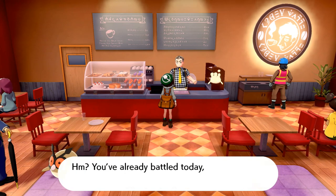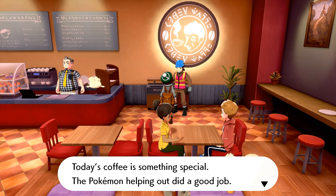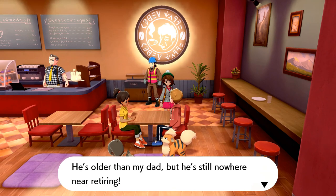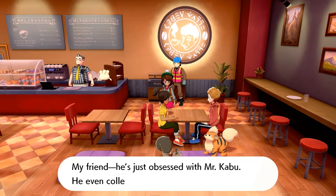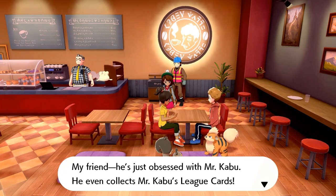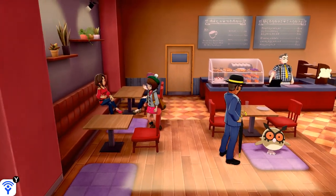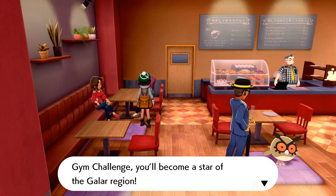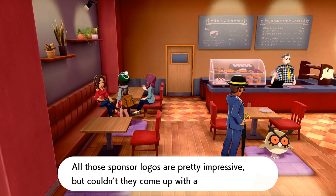He just hands out treats. Today's coffee is something special. Gym leader Kabu is amazing — he's older than my dad but he's still nowhere near retiring. I hope he's still gym leader when it's my turn to do the gym challenge. My friend is just obsessed with Mr. Kabu — he even collects Mr. Kabu's League cards. Oh my gosh, this is so cute — everybody's just chilling and having coffee! If you manage to really shine during the gym challenge, you'll become a star of the Galar region. You've seen Leon's cape, right? All those sponsored logos are pretty impressive, but couldn't they come up with a better design? Okay, that's hilarious.